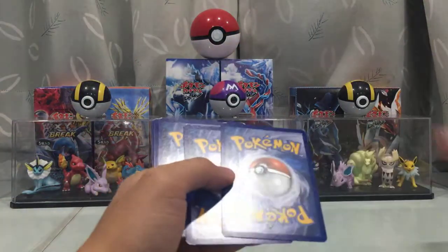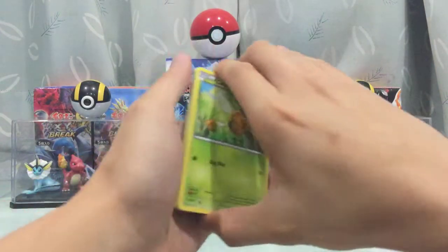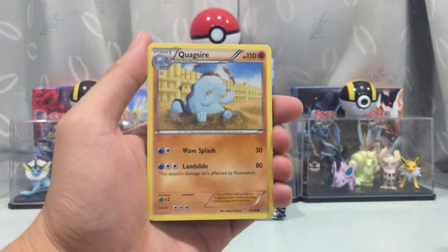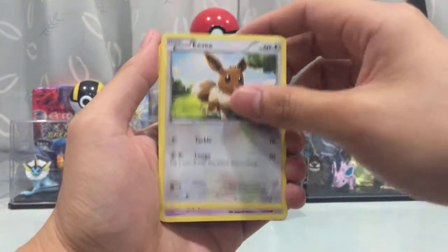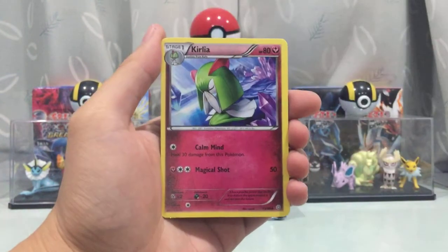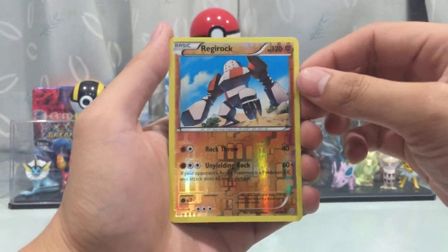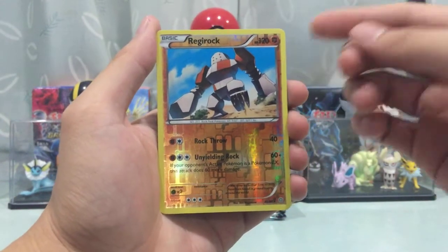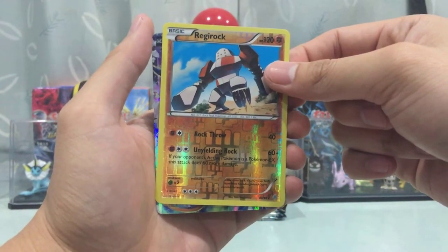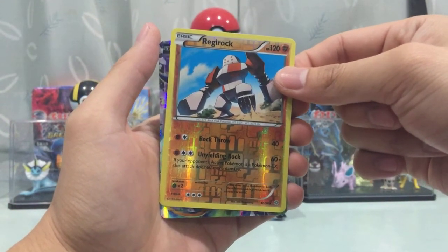Sorry for the slow opening — just trying to open the packs really nicely. First pack: we got a Combee, Quagsire, Eevee, Golurk, Routes, Energy Recycler, Kirlia, Sableye. Not too bad of a start. We got a Regirock reverse holo ray — wow, first pack into part two and we already got something!